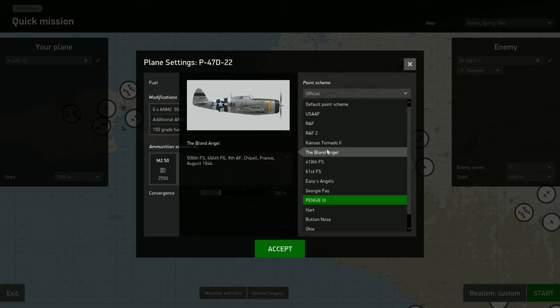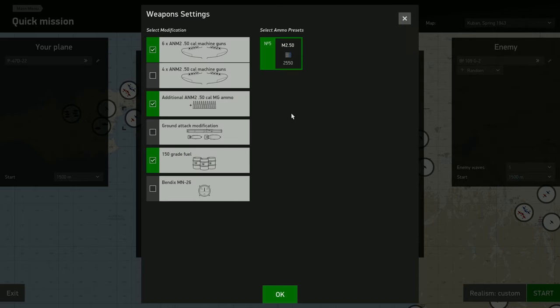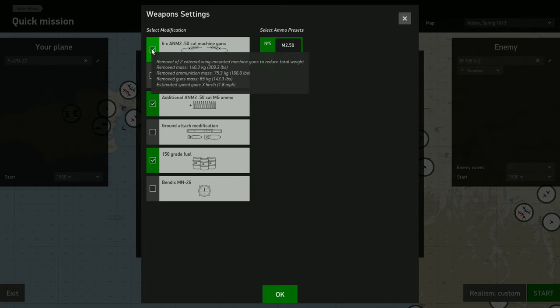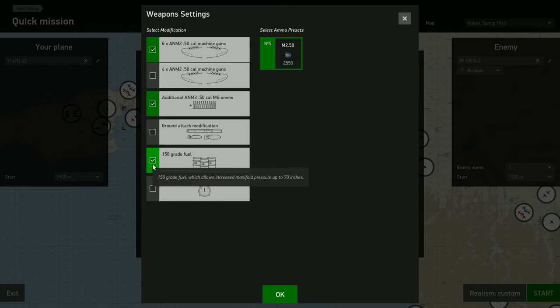The new Razorback comes with a lot of paint schemes. Let's take a look at some of the other features — the loadouts: .50 caliber machine guns, extra ammo, and 150 octane fuel.